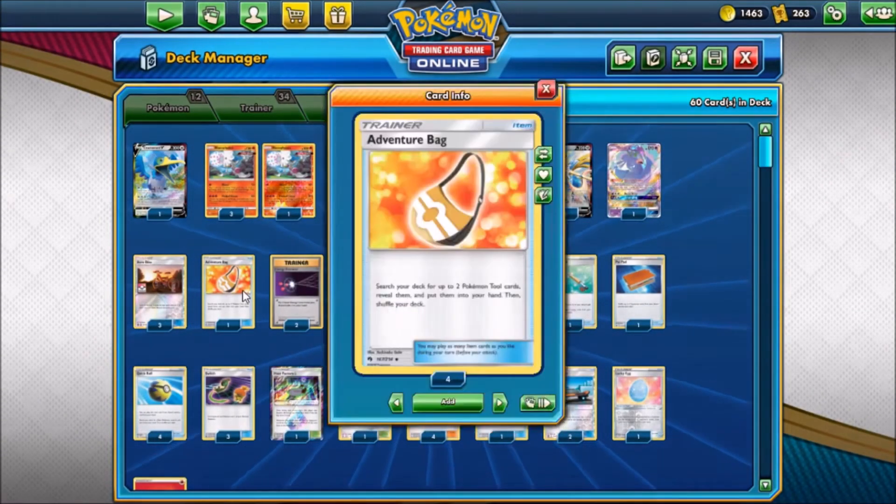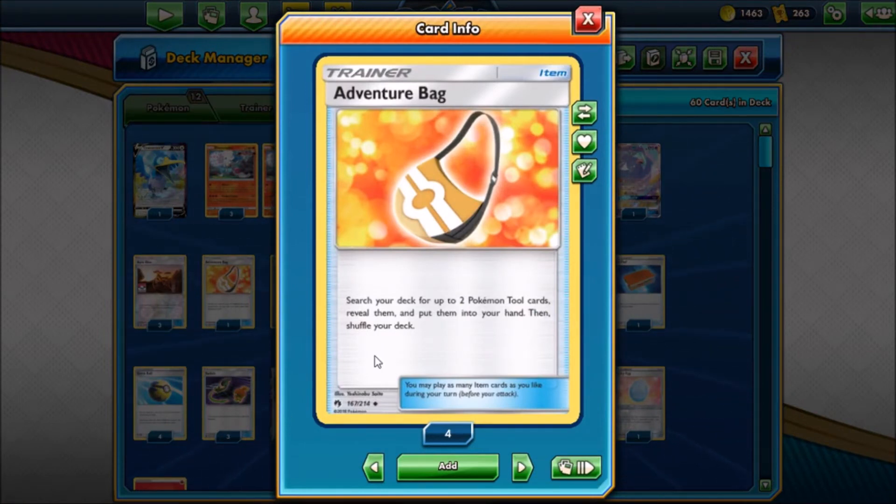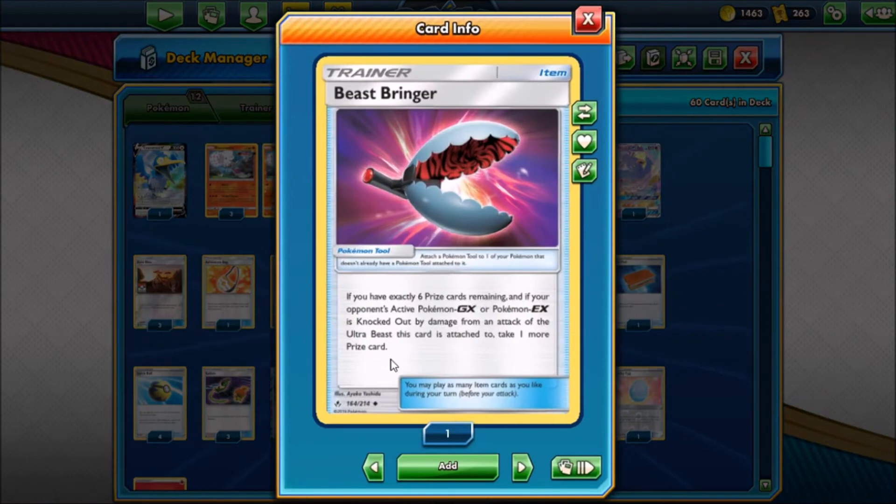We have Adventure Bag, which lets you search your deck for up to two Pokemon Tool cards and put them in your hand. That means you can target out a Beast Bringer. Beast Bringer is only good if you have exactly six prize cards remaining — if your opponent's active GX or EX is knocked out by damage from an attack of the Ultra Beast this card is attached to, you take one more prize card. So getting an early knockout on a GX or EX means you get an additional prize card and get yourself closer to winning.